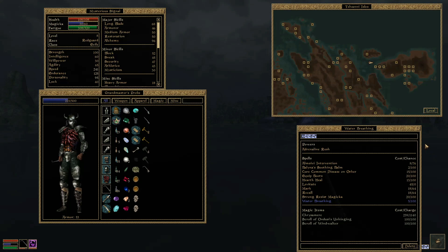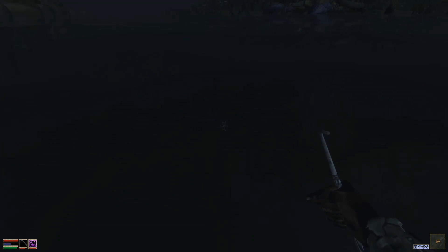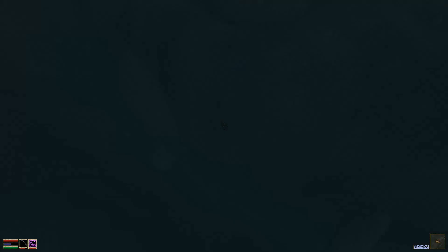Hey everybody, so today I'm doing a showcase on Gojian, I believe is how it's pronounced — one of the best swords in the entire game, by far. It's going to be at the Entrenched Shipwreck, in between the Isle of Arches and the Sadas Plantation.